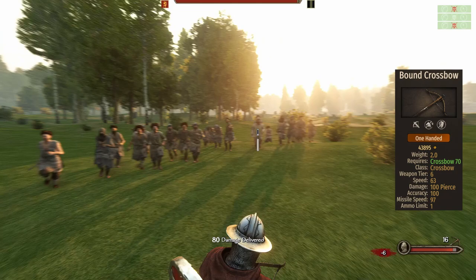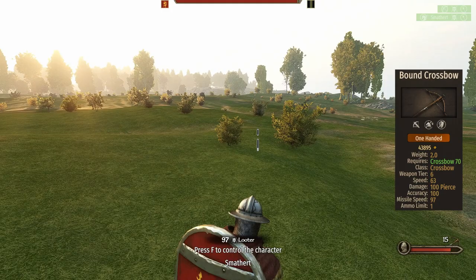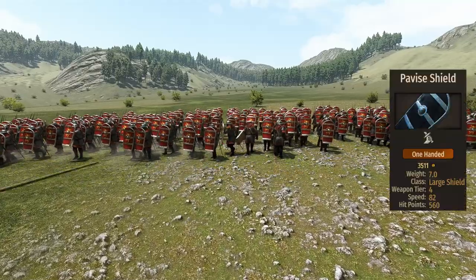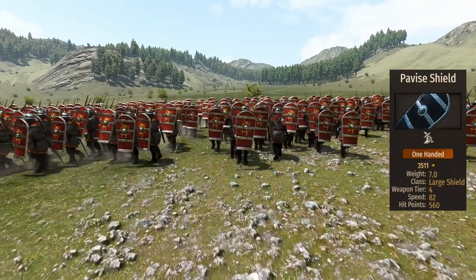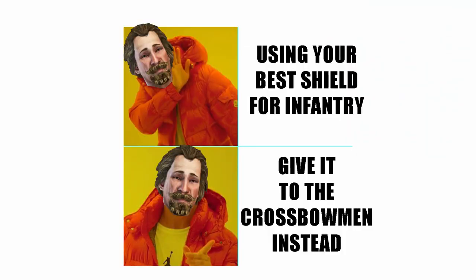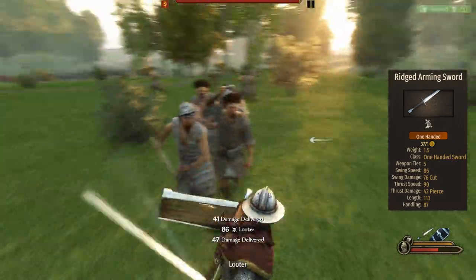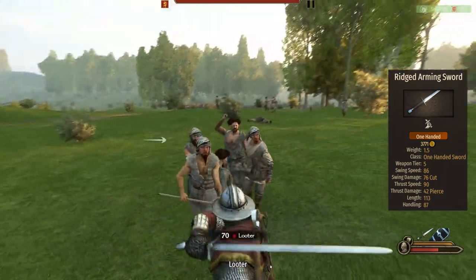Unfortunately, like all crossbowmen, this unit suffers from the lack of damage-increasing captain perks and the non-existent scaling of the crossbow skill. The most iconic piece of equipment is the Pavise shield — a tanky 560 HP blast door with a length of 118, one of the best shields in the game. It covers pretty much the entire unit and is very effective at tanking projectiles. When engaging in melee, the sharpshooter brings a rigged arming sword: 86 swing speed, 76 damage, and 113 length.